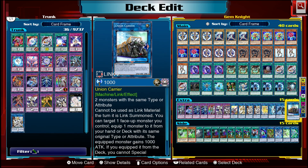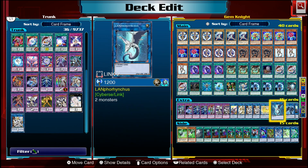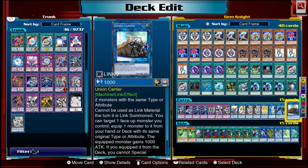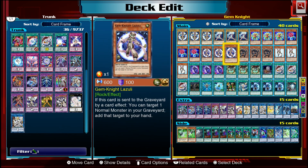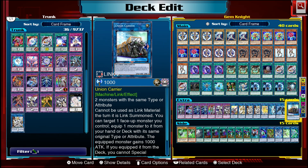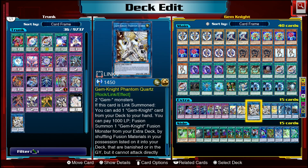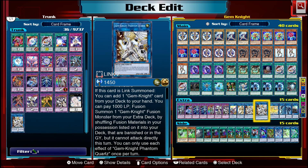The key difference: Union Carrier stops you from summoning Block Dragon again that turn, whereas Curious just sends it from the deck to the graveyard, letting you summon Block Dragon again freely. Curious is harder to make, requiring three monsters with the same attribute, while Union Carrier needs any two monsters with the same type or attribute. If you know the combo well, use Union Carrier since you just need the search effect. If you think you might make a mistake, Curious is more reliable. To search the fusion spell, we use Phantom Quartz, which adds one Gem-Knight card from your deck to your hand when link summoned.